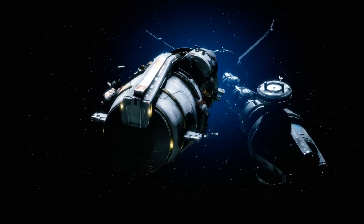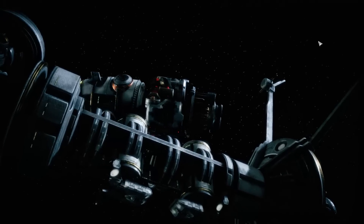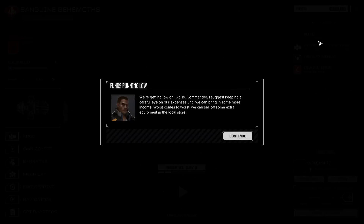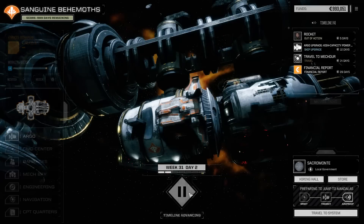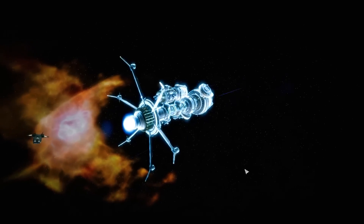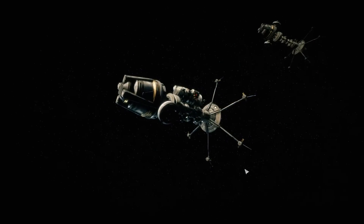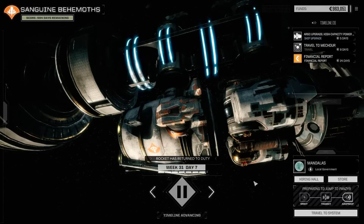We need to visit new systems, go in new directions, and work for new people. Heading galactic east — I don't know if this is rimward or spinward, but heading in this direction is better for us in the long run. We're going to finish our current Argo upgrade four days before we hit the new system, so we might not start anything new until after we arrive and get some idea of what our financials will look like.